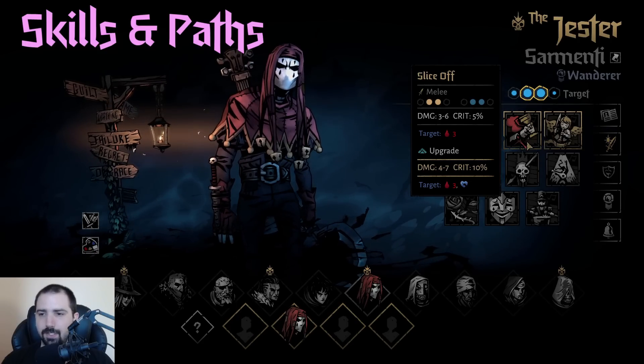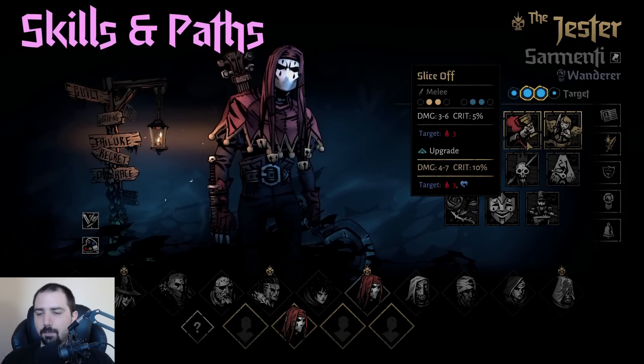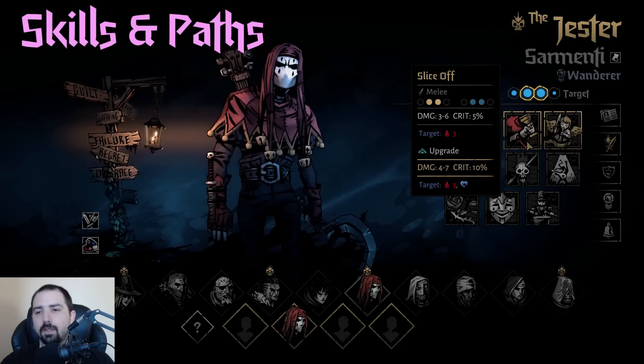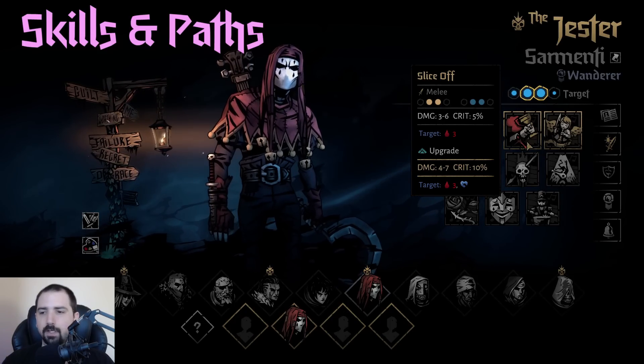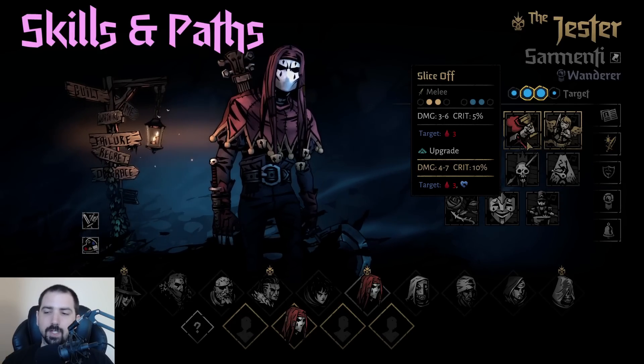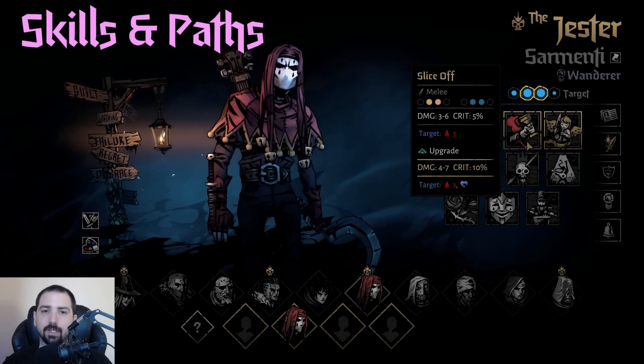Next is Slice Off, which is just some nice damage. The bleed damage doesn't go up, but when upgraded it applies vulnerable. This can be really good for someone to follow up on, or to remove an extra block token, because you'll remove one when you hit the target, and then vulnerable will cancel out the next one if it's there.